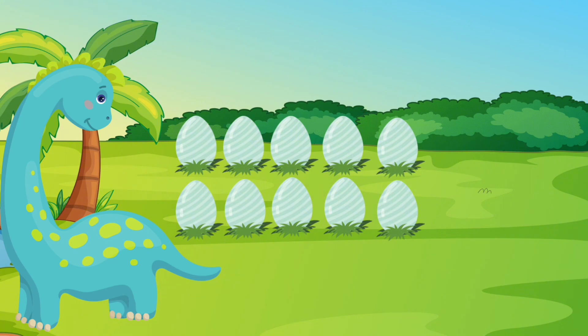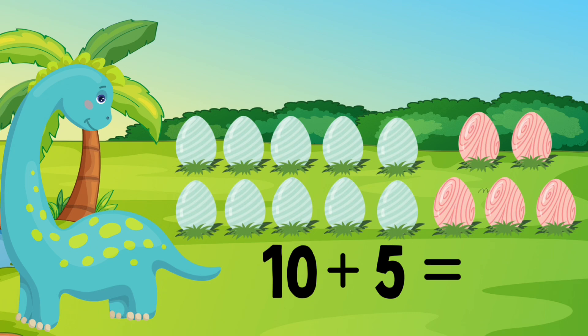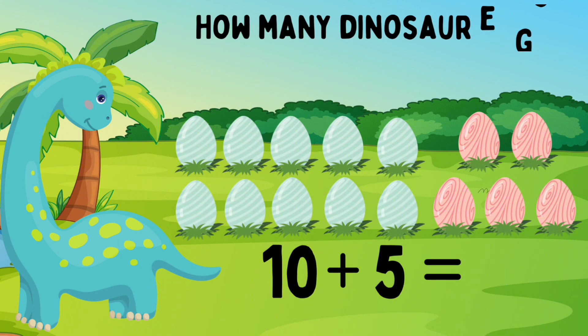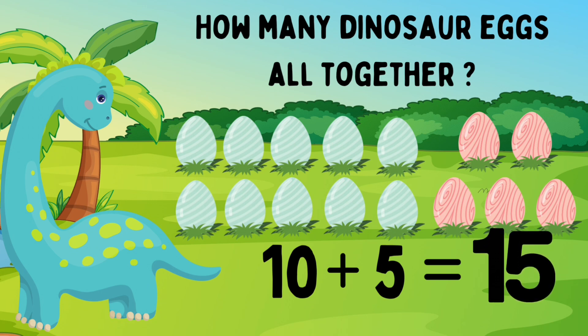Dino has ten blue eggs. She also has five pink eggs. Ten blue eggs plus five pink eggs. Can we help Dino count how many eggs she has? Let's go! One, two, three, four, five, six, seven, eight, nine, ten, eleven, twelve, thirteen, fourteen, fifteen. Great job! Dino has fifteen eggs in total. Ten eggs plus five eggs equals fifteen eggs. I am so proud of you for counting all of Dino's eggs.